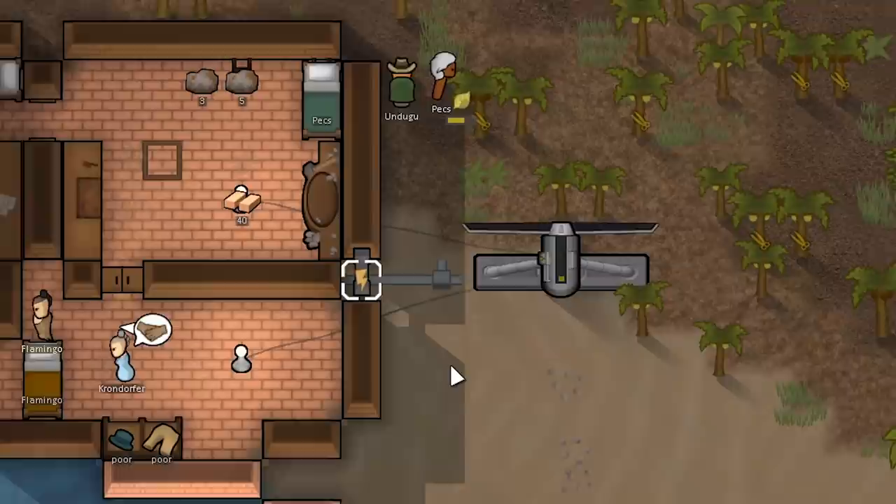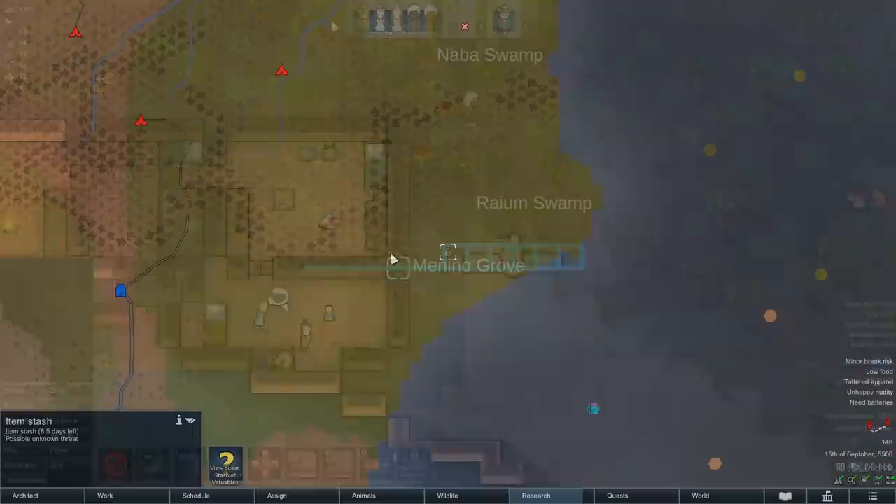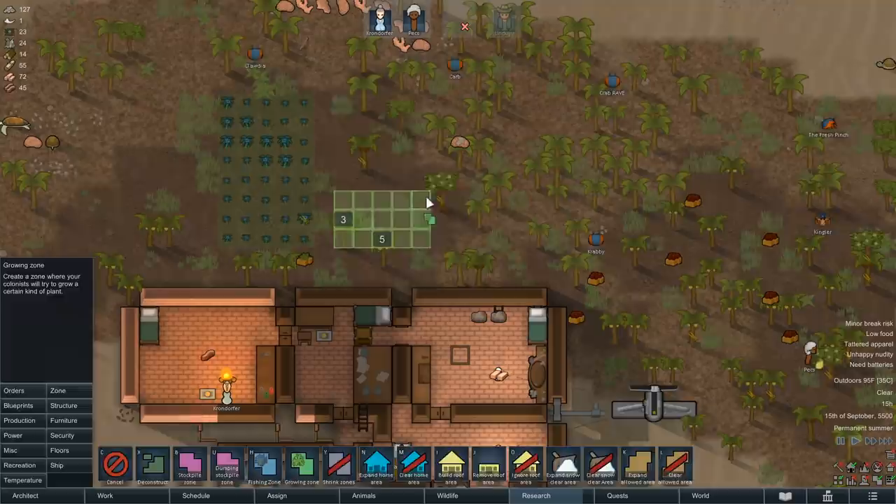Good, Undoogu. Just build that steel power transfer column. Before much else, I want to make sure that we get power transmitted between levels, and we can't really go out on this quest, unfortunately.